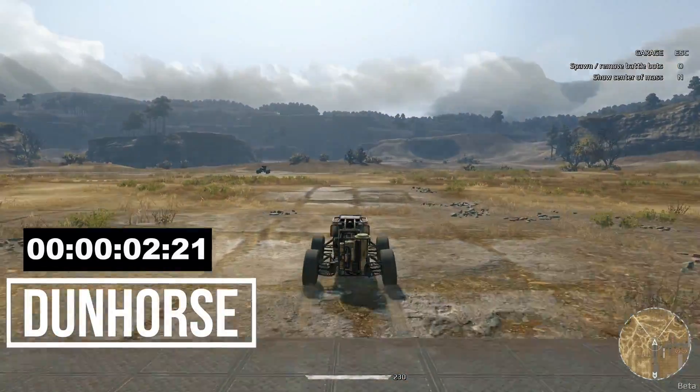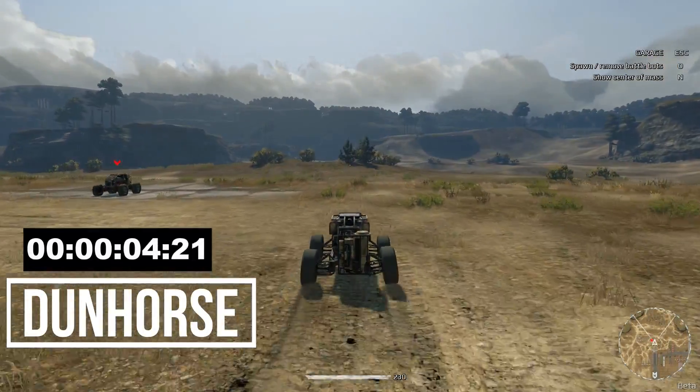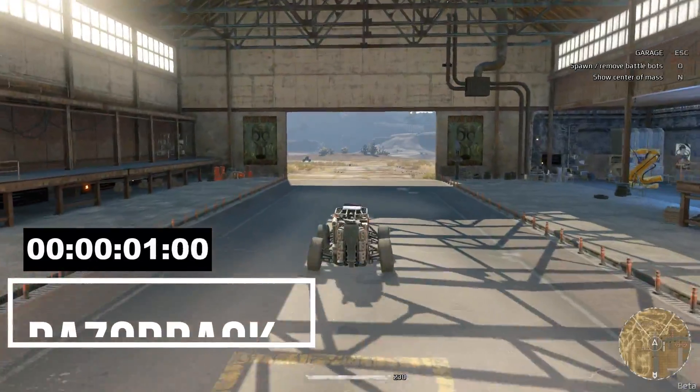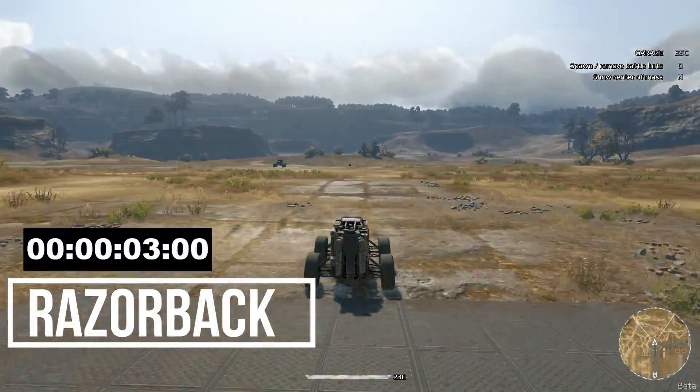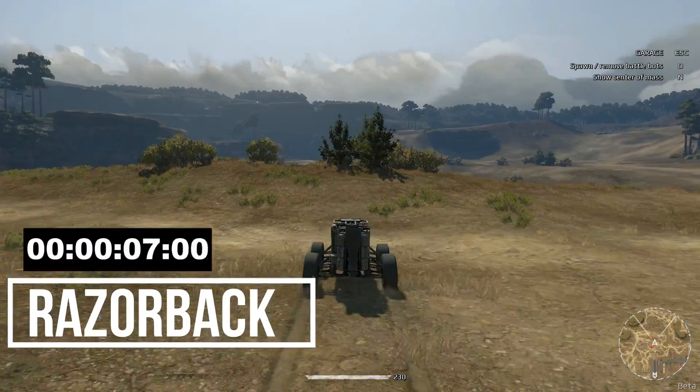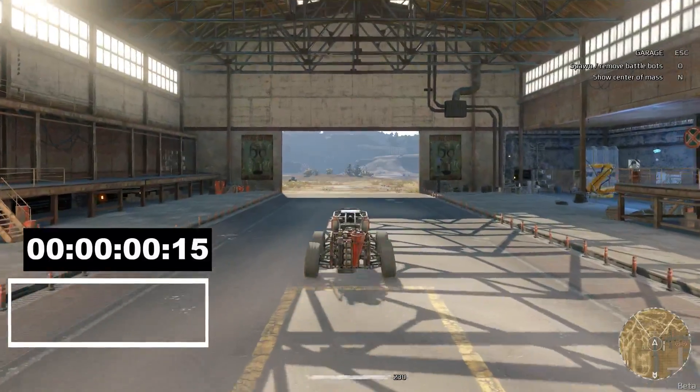Next is the Dunhorse. You don't actually see this one nearly as much as you see the Hardcore, and it comes in at the exact same time as the Hardcore. Probably one of the least popular engines is the Razorback — it's more for tonnage and mass limit for lower power score heavy builds.